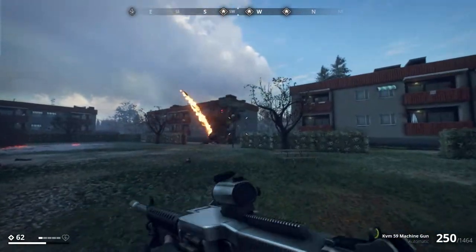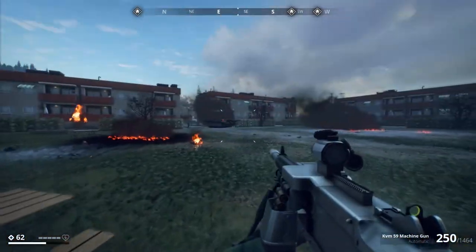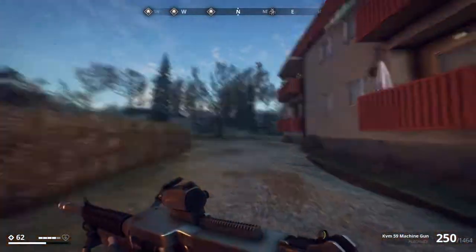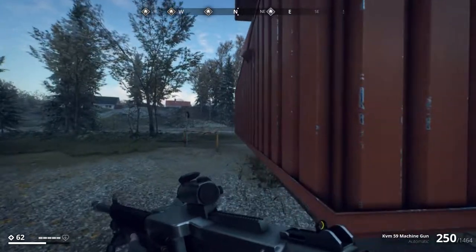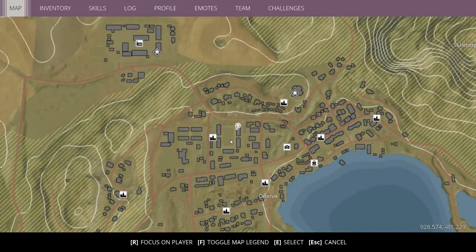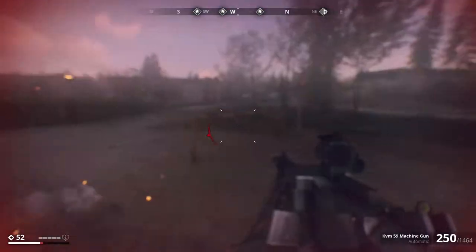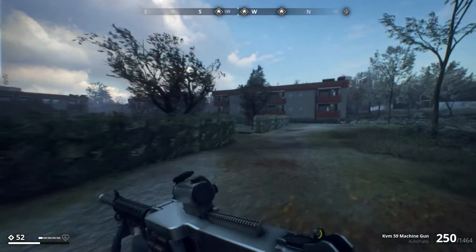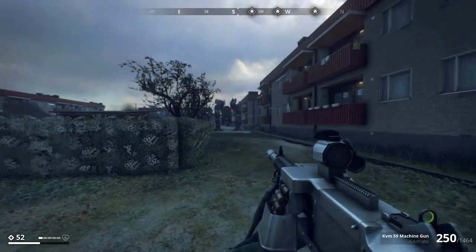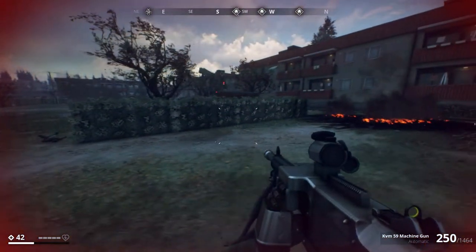It has only a rocket launcher and a mortar launcher. This tank is spawned every time I'm starting a new game, or when I load the game, and the exact location is here in Östervik.